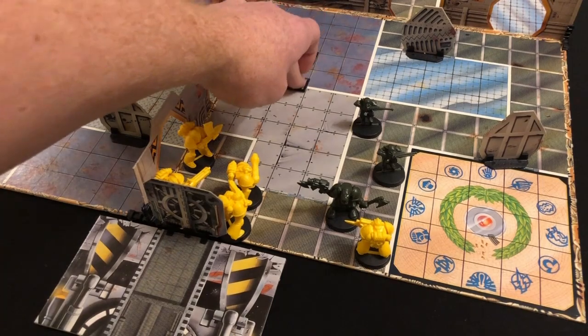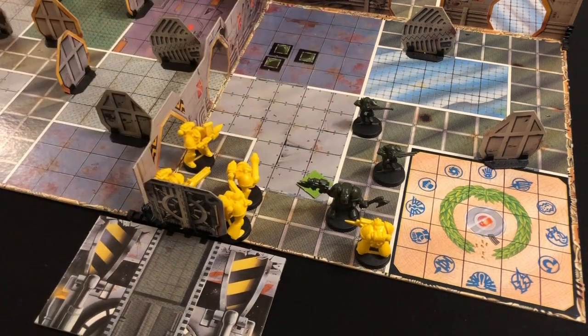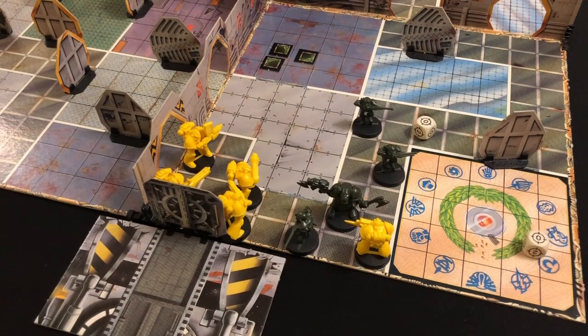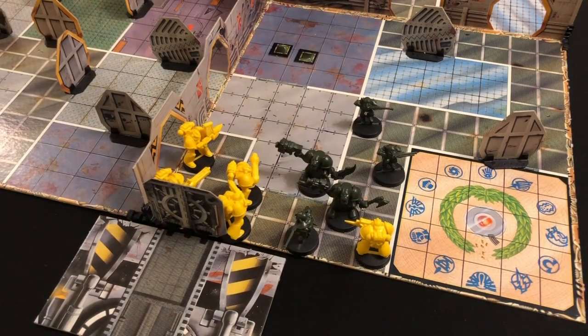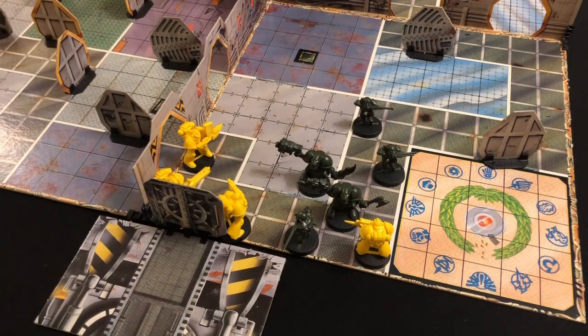We move one, two, three, four, five and reveal - another Gretchen. He continues out into the corridor and takes a shot at the plasma gun: double zeros. Our next blip moves - one, two, three, four, five - that's an Orc. He stays where he is and takes a shot at the plasma gun, rolling a three - that kills my plasma unit! The other blips lurk for now.